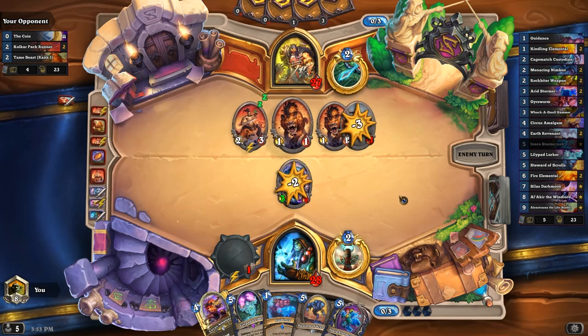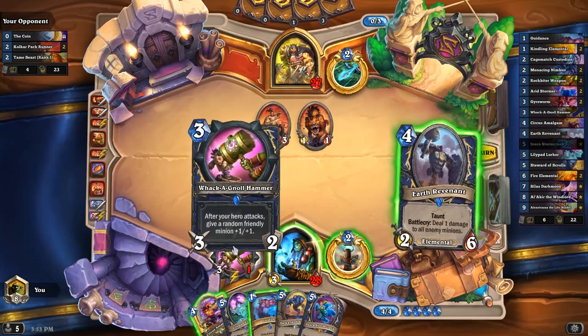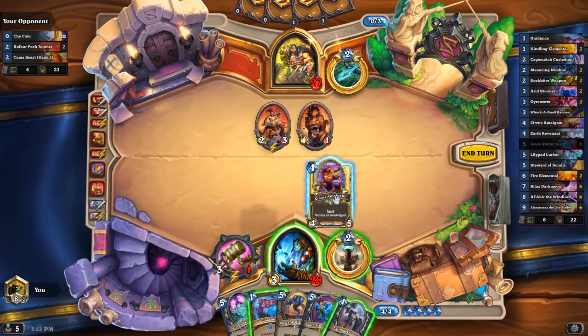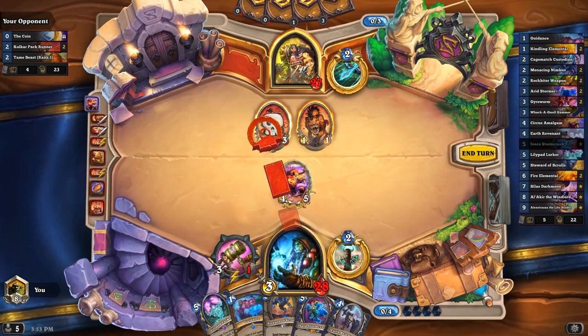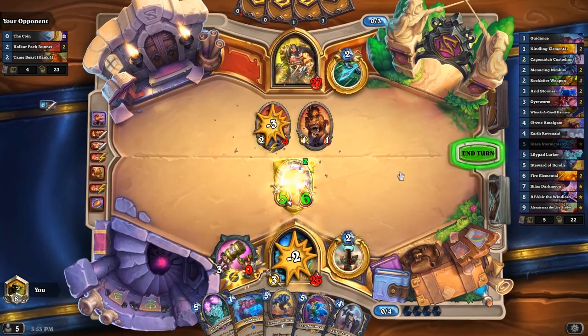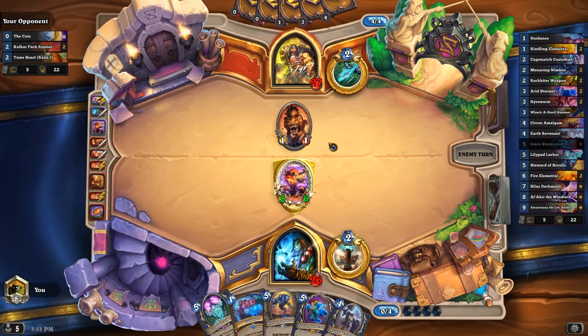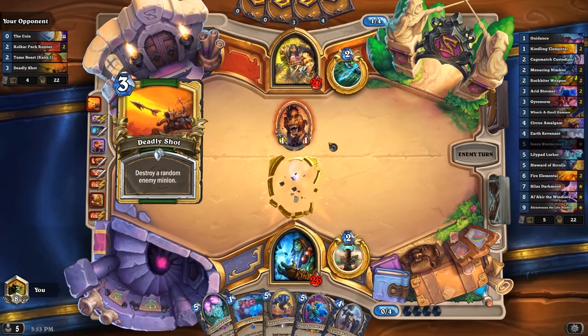Alright, we still kill it. And we can play Circus Amalgam. Or we can play that to kill the 1/1 — I think I'm fine leaving it on board though. I'd rather just get more stats out. Don't have to worry about Kill Command anymore, so it's not that big a threat. I do still have Deadly Shot though.